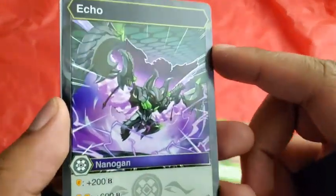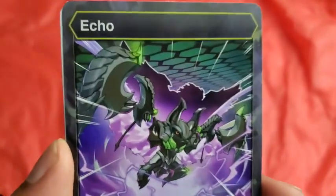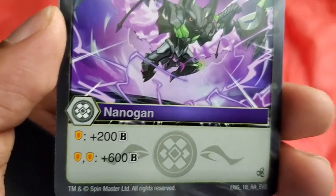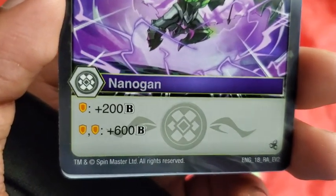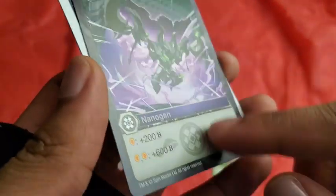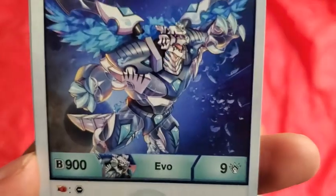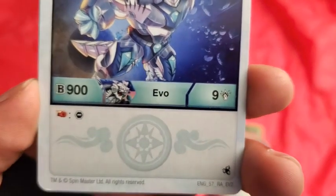Here's Echo, which looks really weird and really dark too — Dark is Echo. Whenever you land on one shield you get plus 200b power, and when you get two shields you get 600b power. That's really rare to get double cores. It costs four energy to play because it is a diamond evolution. It has 900b power, an evolution, and nine damage.